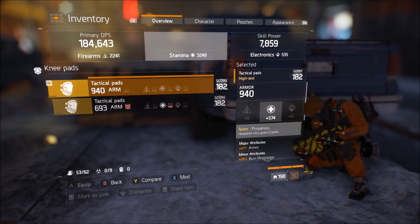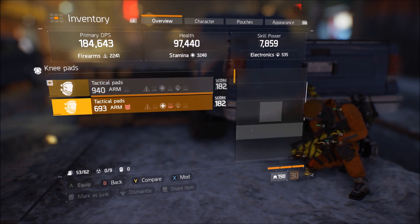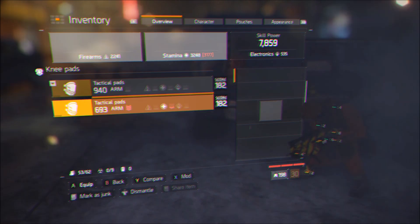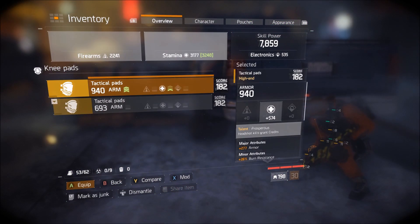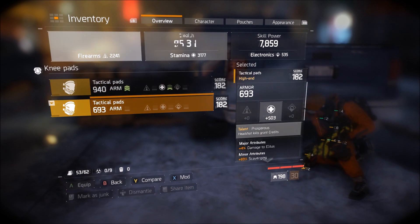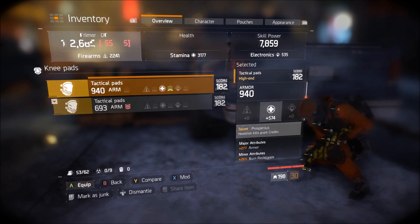All you're gonna need is two sets of knee pads. One has a talent called Prosperous, which makes headshot kills grant credits, and on the other set of pads you're gonna need a talent called Perspective, which increases item find and credit find bonuses by 25%.